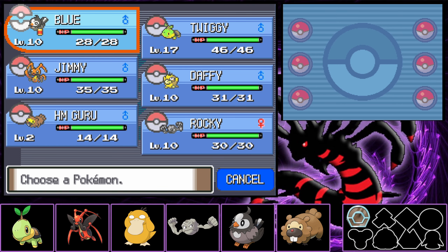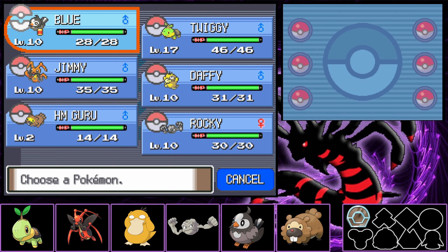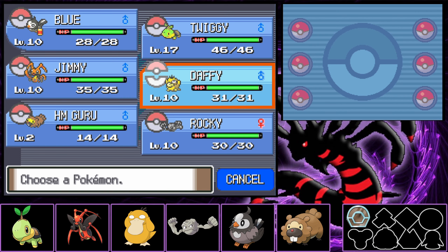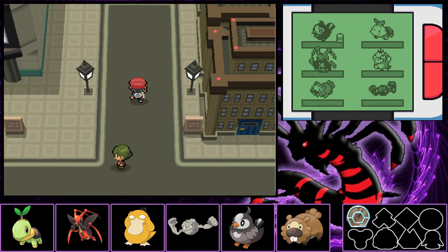So this is our team for the moment, boys and girls. We've been doing our grinding — about 20 minutes on Route 203, grinding on all the Bidoofs and Shinx. We've got most things to level 10, apart from HM Slave. We'll probably just run as a five-man team for now. Blue's up in front with the held item Quick Claw and he's learnt Wing Attack. We've got Jimmy with Fury Cutter, Daffy's level 10 and has learnt Water Gun, Rocky knows Rock Smash, and HM Slave at the bottom is level 2 and just knows Tackle. The team's pretty stacked.